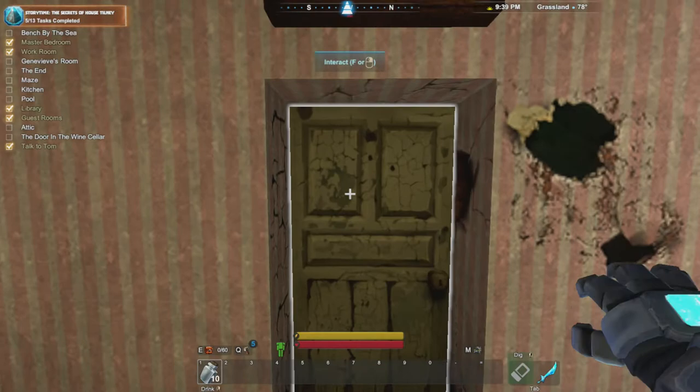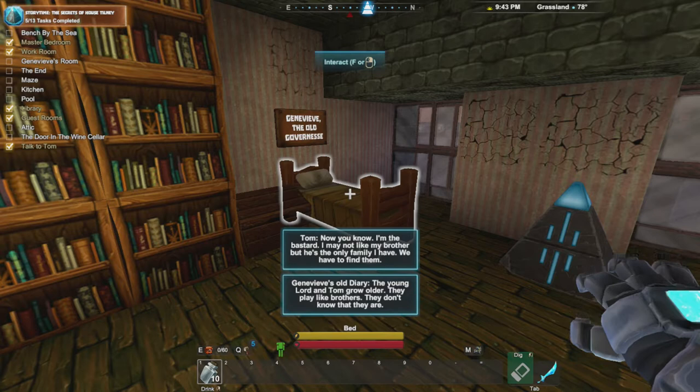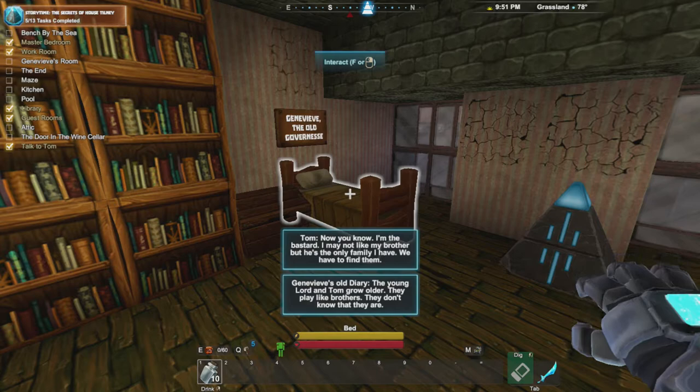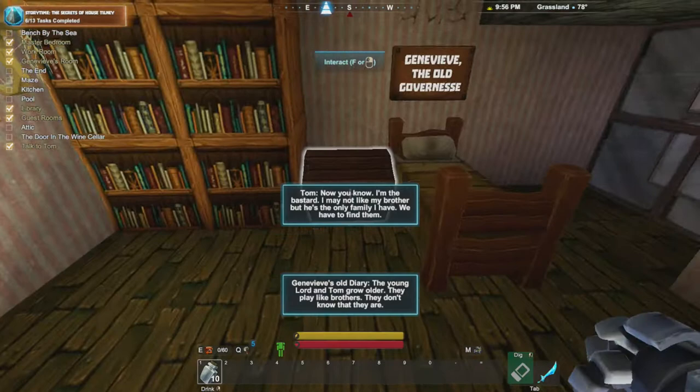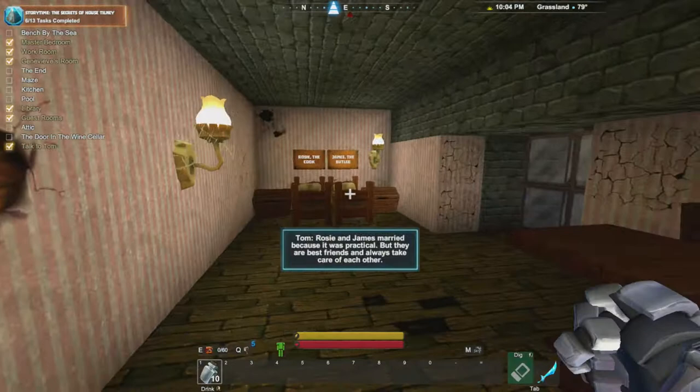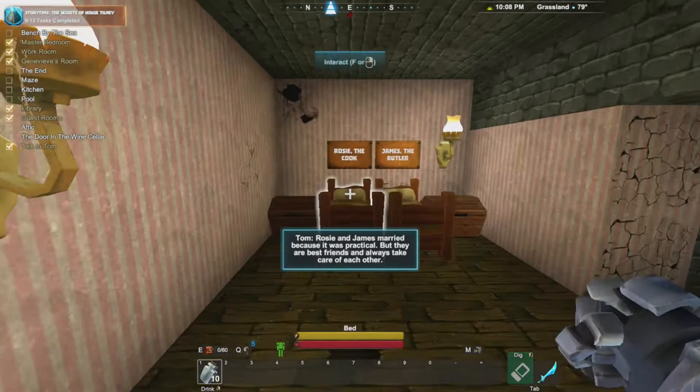Jean-Viev's room has a thing! Oh! Jean-Viev's old diary: The young Lord and Tom grow older. They play like brothers. They don't know that they are. Oh! Tom! Now you know - I'm the bastard. I may not like my brother, but he's the only family I have. We have to find them. Oh my goodness - Tom and the Lord are brothers! Scandal! Tom: Rosie and James married because it was practical. They are best friends and always take care of each other. That's just a cute little backstory.